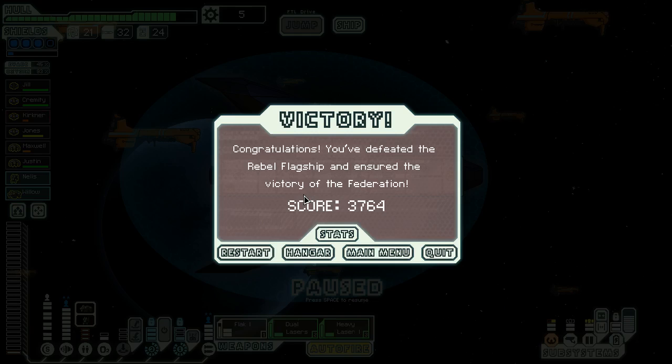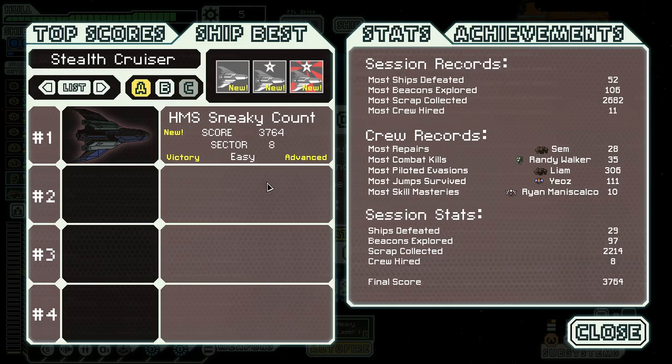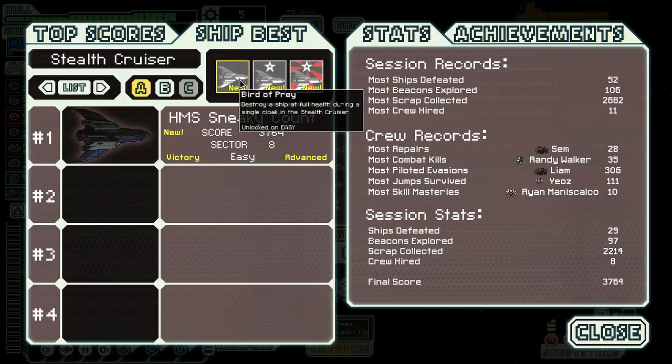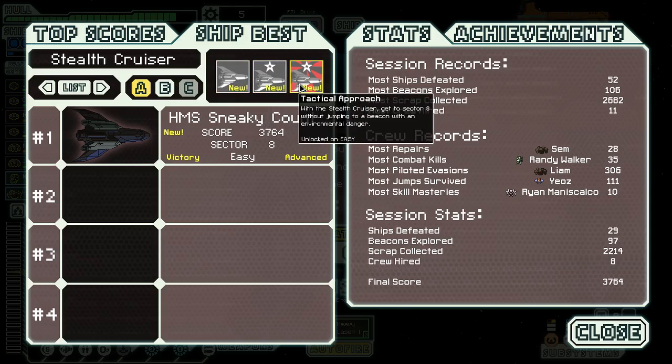Alright, so that score was rather low, which is surprising. Why is that? Just because didn't do well at anything. 29 ships instead of the usual 50 odd. 97 beacons instead of 100. Scrap was about 400 less. Just had the 8 crew hired because nobody died — that's why we got the 'No Red Shirts' achievement. Alright. So it doesn't even make the top list. Achievements — all 3 in that one. Destroyed a ship at full health during a single cloak. Avoided 9 points of damage during a single cloak. And got to sector 8 without jumping to an environmental danger beacon. Unlocked the new stealth ship.